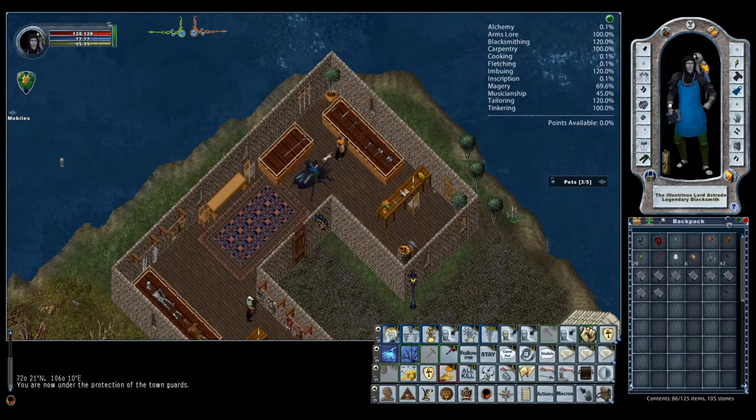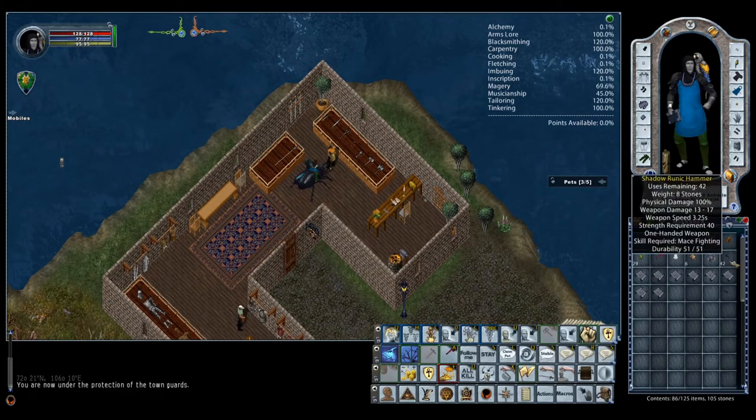To get the shadow runic hammers, you can try to buy them — they are kind of expensive. They'll run at least 350,000 gold or more. On my shard, I think they're between 300,000 and 500,000 a piece, and that's for about 30 charges. That's pretty spendy, and you're going to go through probably a couple hundred charges at least before you get a good weapon that you're going to want.